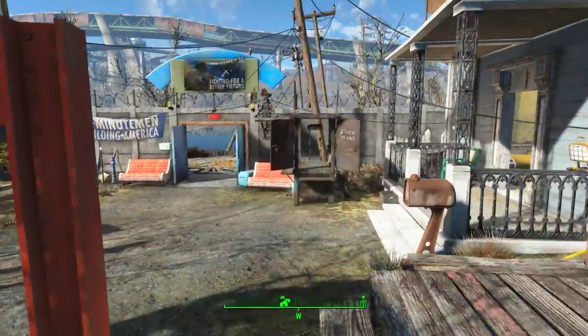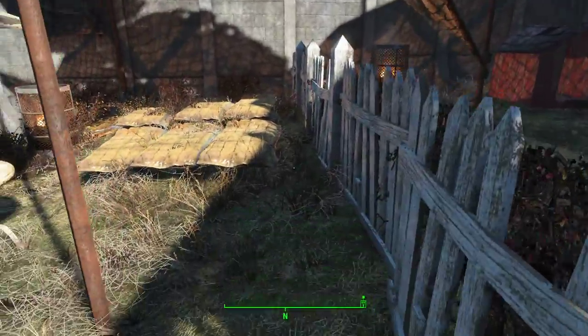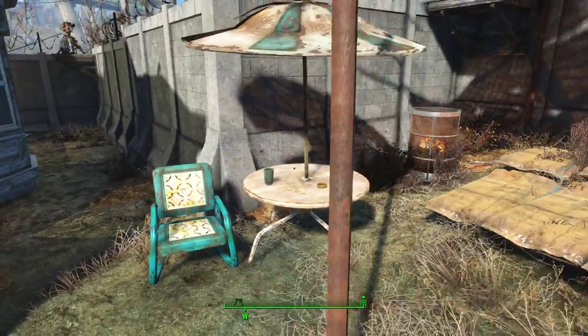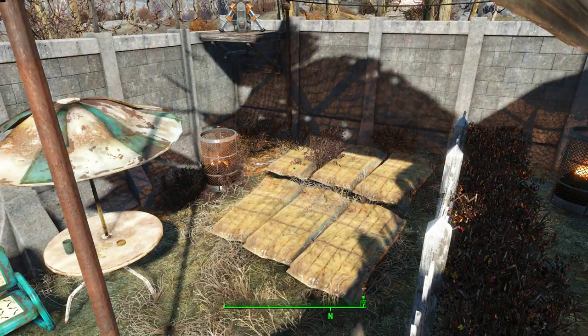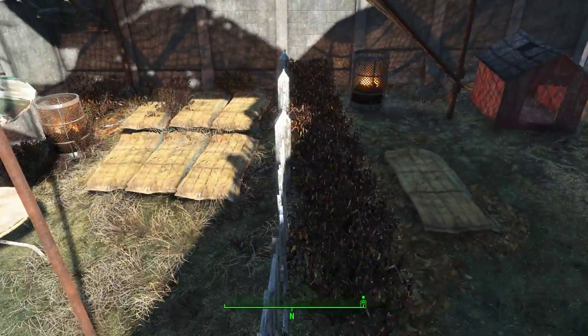This is the little dining area for the bar — I forgot to mention that. And here are the slums: a little table, a chair, some sleeping bags, another sleeping bag over here, and a fire barrel for warmth and light. Yeah, this is kind of the slums.